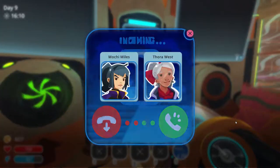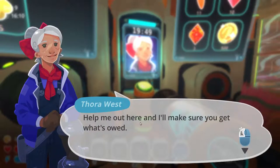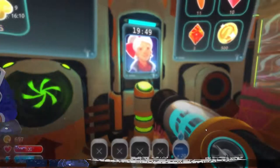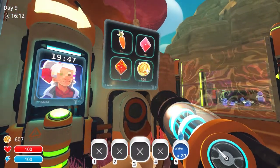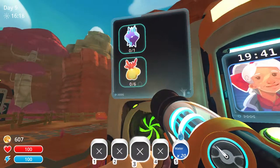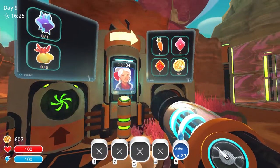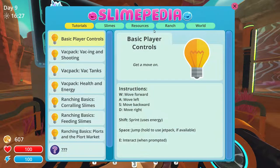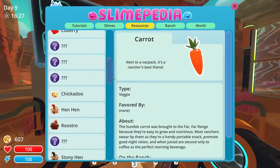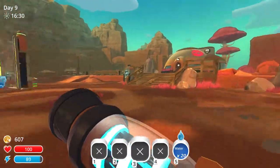Let's go ahead and do that. Let's see who this is. We got two — Monty Miles or Thora West. Thora: help me out here and I'll make you get what's owed. So we'll get 500 and all that stuff. She needs — I can't do that, I don't know what that is. That is probably a plant I have not discovered yet, because I do not see it in here. So that was pretty much just a waste.